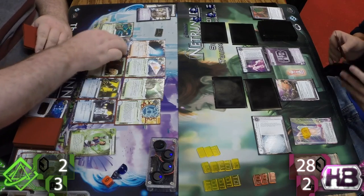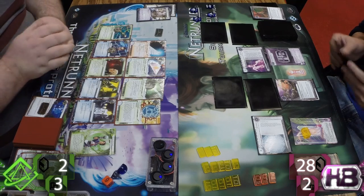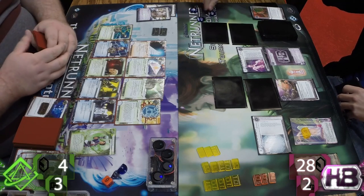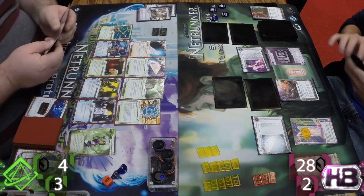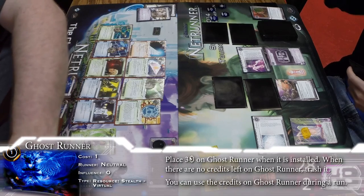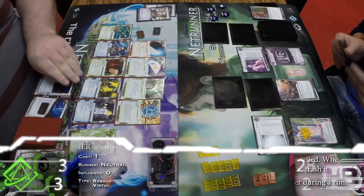This looks absolutely great for Ben — I don't know how Sasha's going to get out of here. We're basically an R&D Interface away from more or less R&D lock for the rest of the game. This rig is so efficient now, and we can just keep installing Lockpicks, Silencers. Ghostrunner's not bad either. We can start to piece together Ben's influence on this deck — Silencers accounting for a good chunk at three influence each. Running HQ for free, might as well. There's an Eli and a Quandary — Quandary not doing much against Refractor, but Eli's still putting in a lot of work.